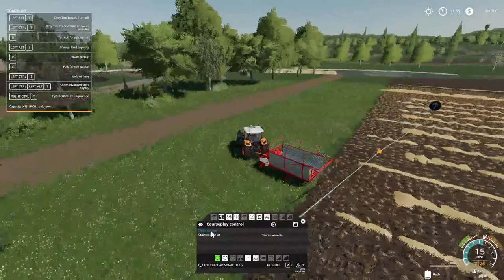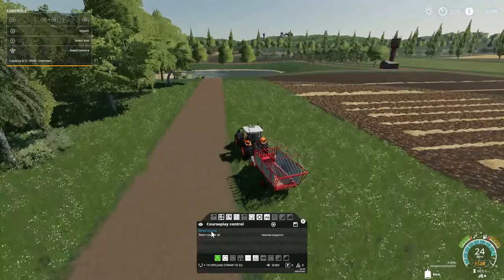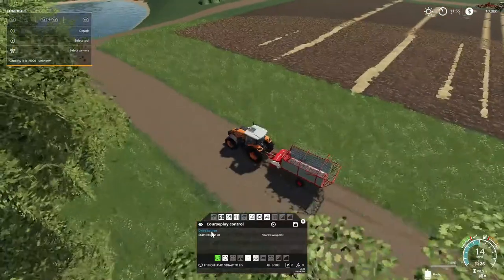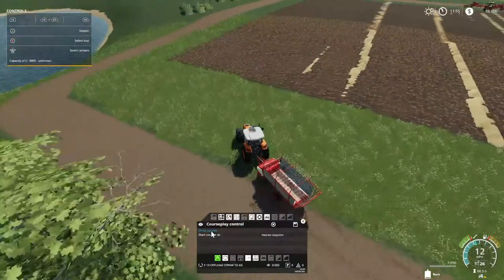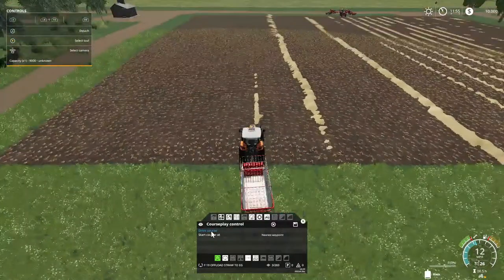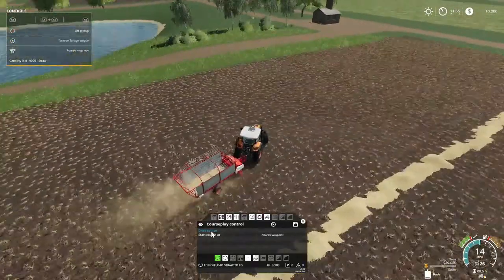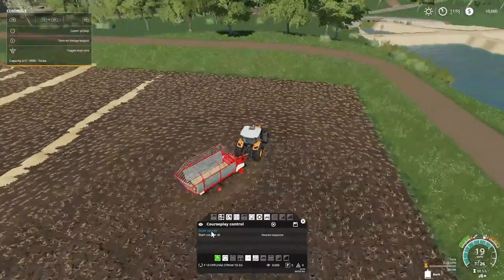Now I've got the option — you can see on the top left at the very bottom it says 9000 unknown. I can hit the J button and change that, but I don't think it would be fair — but then again it might be, I don't know. I say that a lot. These windrows are probably going to go pretty quick.